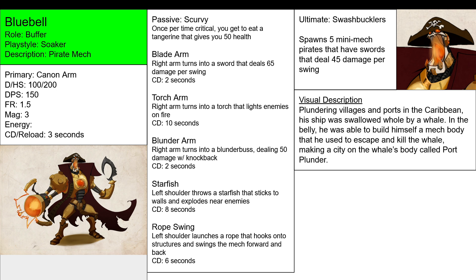Now, Starfish. Left shoulder throws a starfish that sticks to walls and explodes nearby enemies. You can use the starfish with any of the primaries — if you're using a blade, torch, blunderbuss, or cannon, you can use the starfish along with it. You can dual wield that. Same with Rope Swing. Left shoulder launches a rope that hooks onto structures and swings the mech forward and back.